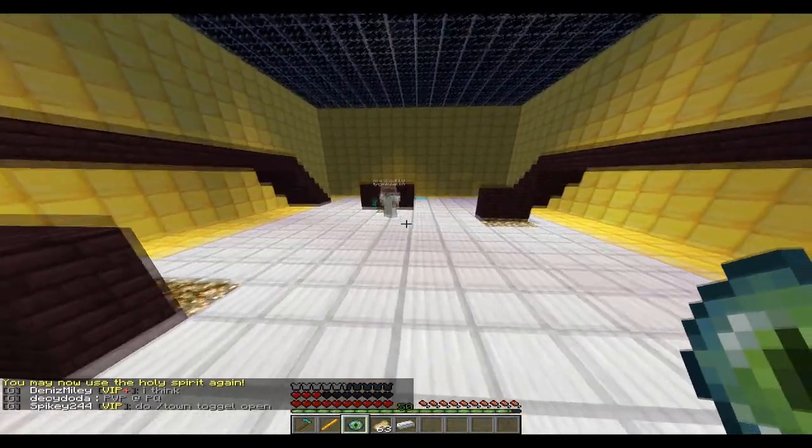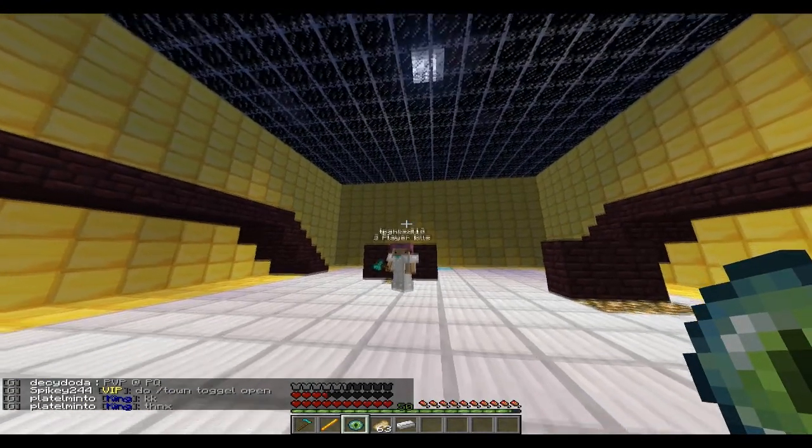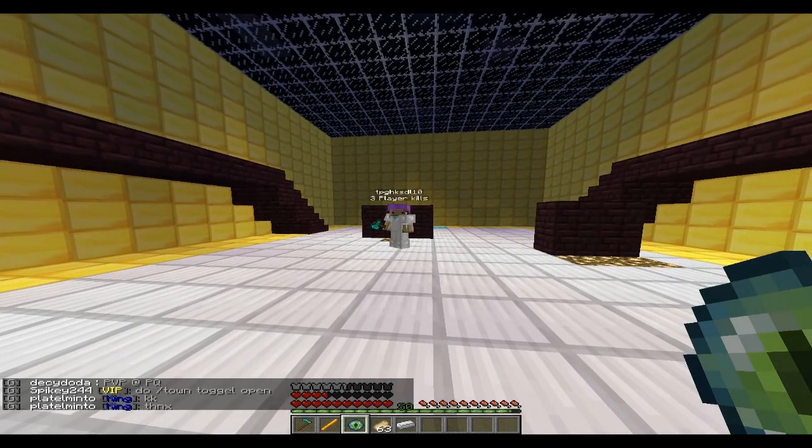Chain Lightning is activated by left clicking with an eye of ender. All nearby targets will be struck by lightning and confused. This has a 20 second cooldown.